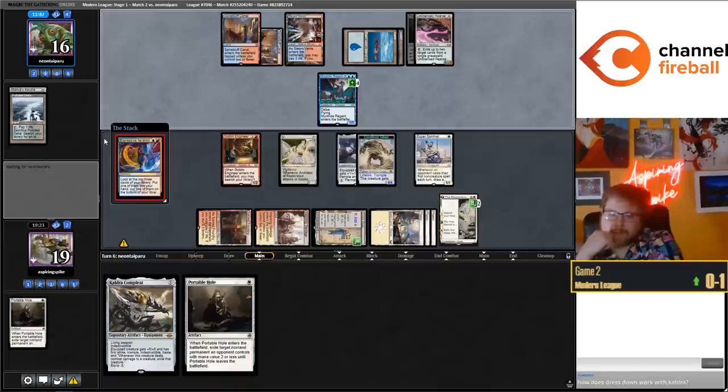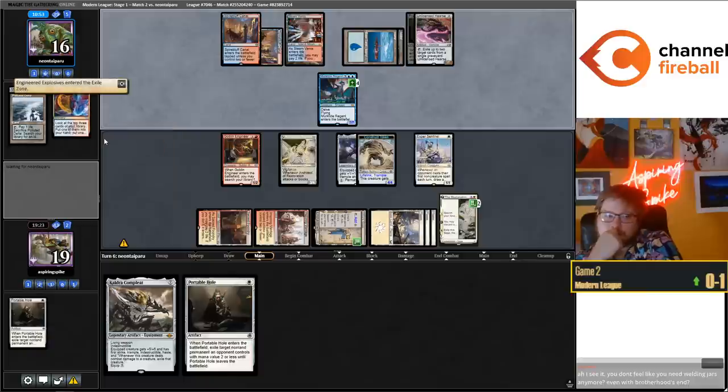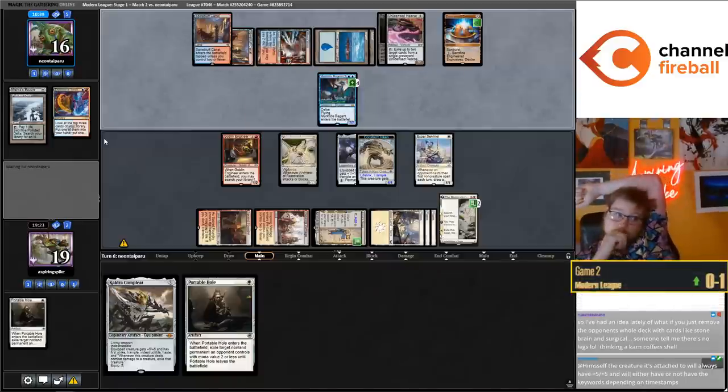Dress Down doesn't work with Cauldra - you have to play Dress Down after Cauldra enters, and it makes the Germ token lose indestructible, haste, and first strike. But it's still equipped. They can grow their Murktide by Hearsting themselves - every Murktide player's favorite line. This is the third time they're playing Explosives, probably on one. This is the third match today where I've been about 10 minutes ahead on the clock out of like five matches.